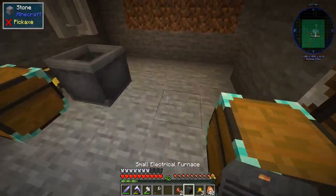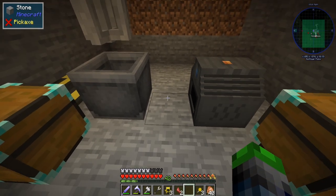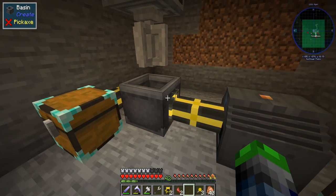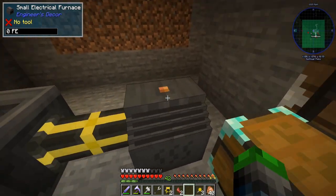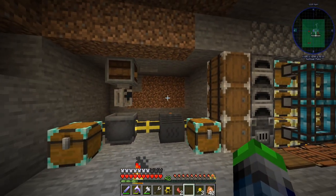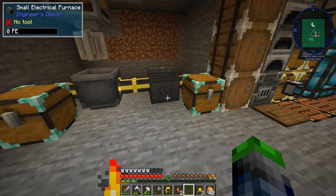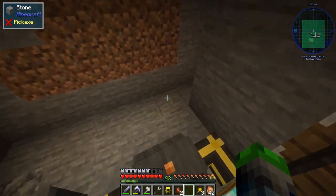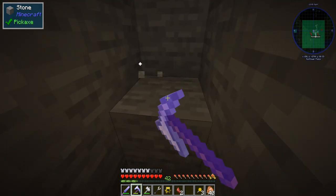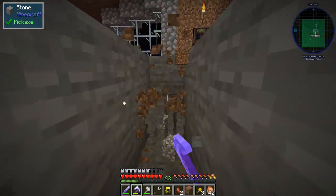So, small electrical furnace. If I remember correctly, this is 100% directional, so we need to pull these guys out like this. The cool thing is the filter will still work — it won't allow certain items to come through. All we need to do is set it up like this, and now the system is good to go. I think we have to power it from the top, but we're going to try from the bottom and run this small cable this way.